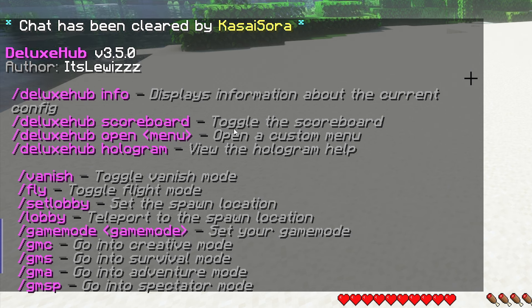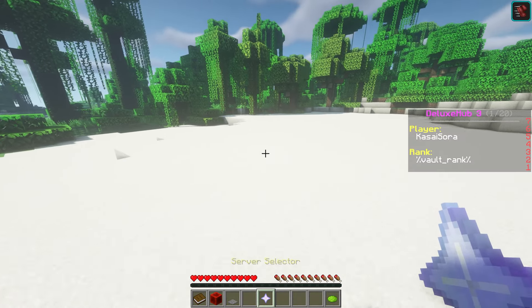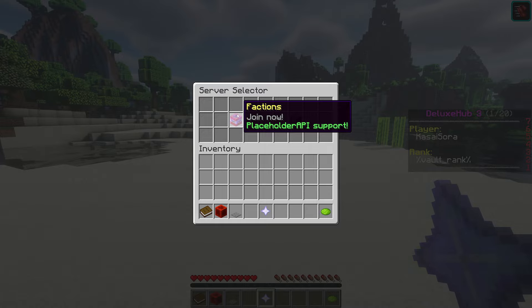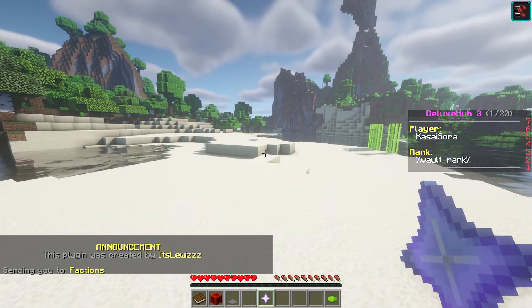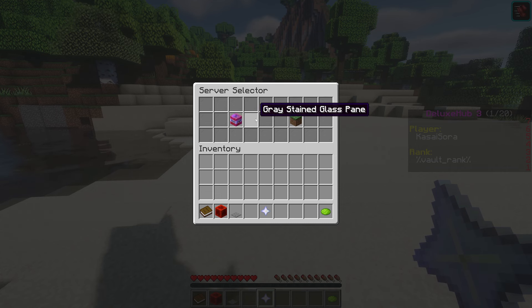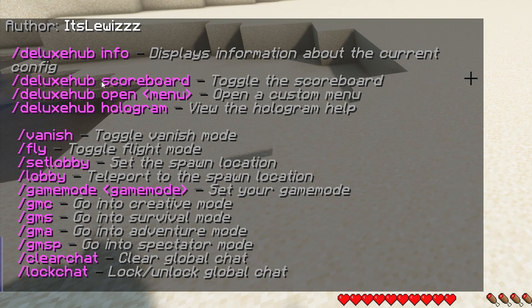With the deluxe hop open menu command you can open a custom menu. A custom menu is basically this server selector — if I right-click the server selector it opens this menu. You can completely customize what is inside: you can edit the background, change the item, change the name, change the description, and change where it takes you. So right now it would take me to my faction server if I had one. With the deluxe hop open menu command I can open that server selector without right-clicking the item.